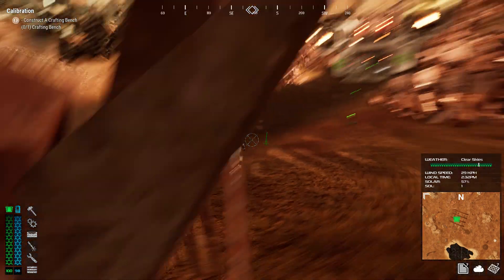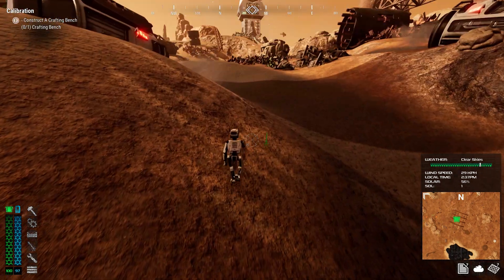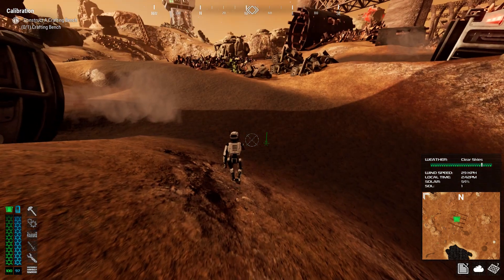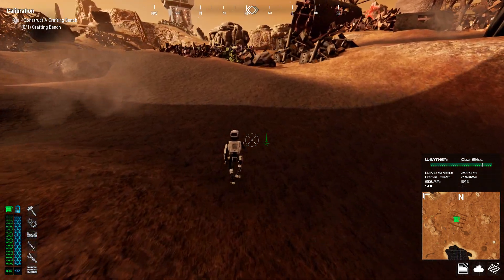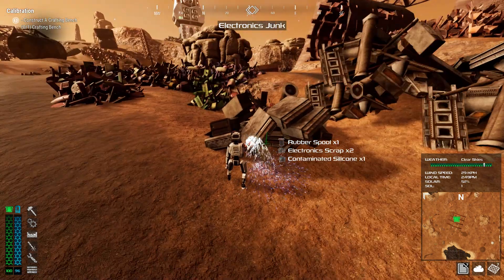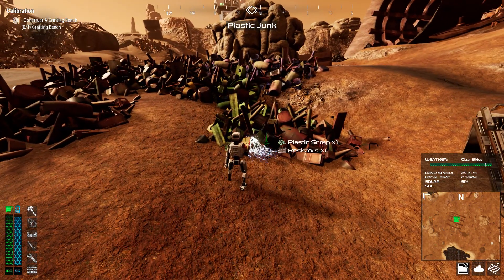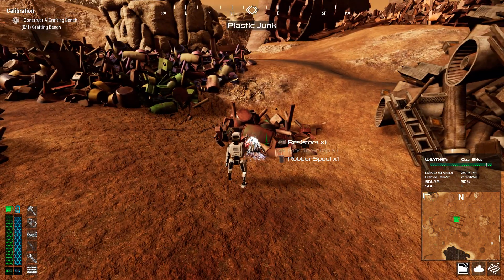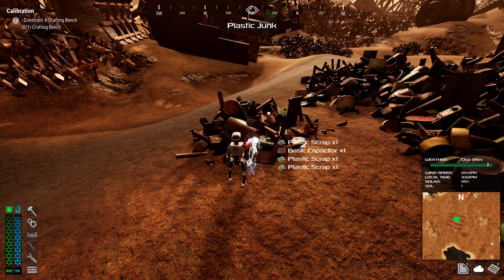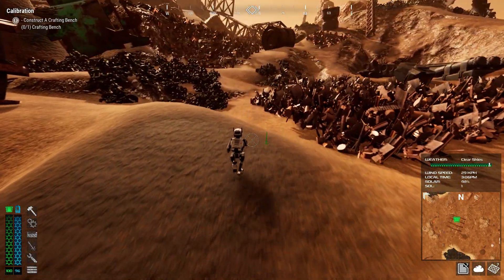We're going to keep walking our way up the hill. I don't want to build a base way down here by the ship, and I don't want to spend a lot of time running yet since we have no way to recharge. We're going to slowly work our way toward Monolith 1 and build a base closer to the top of the hill. The game is going to be dark — I apologize.